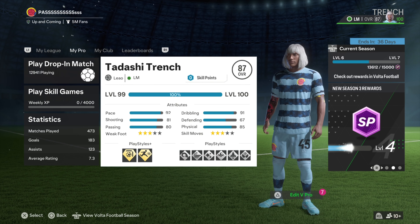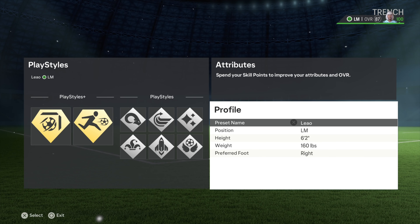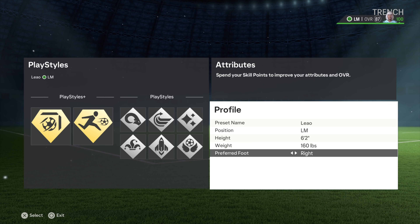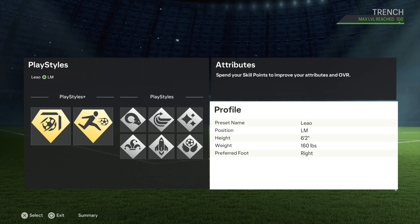I had to use a left mid to get the stats right for the Raphael layout. So you can see it's a left mid, six-two, two hundred and sixty pounds, right foot LM. Let's get into the play style.